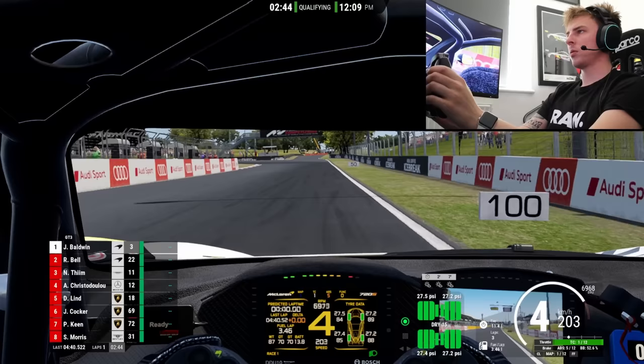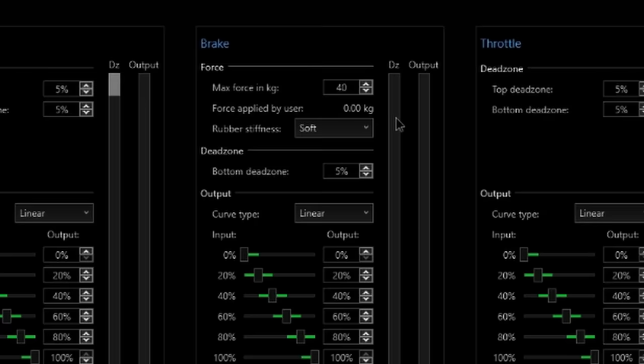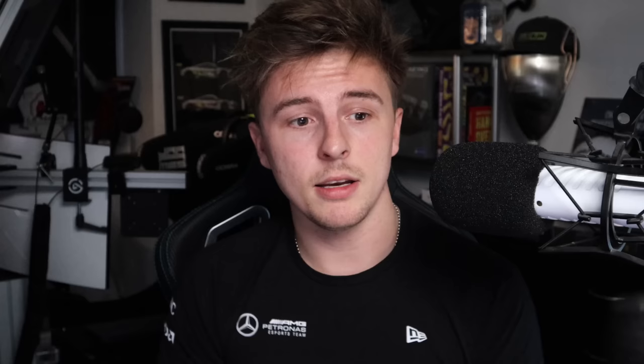For GT cars in terms of braking, I run my brake kilograms a lot lower compared to a formula car. Because I don't have to worry about locking up due to ABS, I need to be at 100% brake input quite a lot in GT sims, so I want that to be easy to achieve consistently. On a Heusinkveld pedal set, I use about 40 kg for GT. For a formula car where I need to worry about locking up and trail braking, I run it a bit higher — around 60 kg. Running it at the maximum 120 kg in a sim where you don't have G-force to help push the pedal just doesn't make sense.